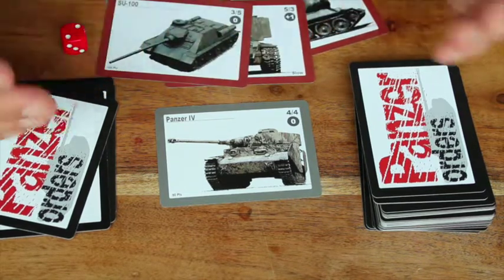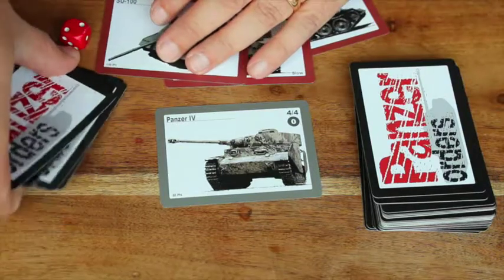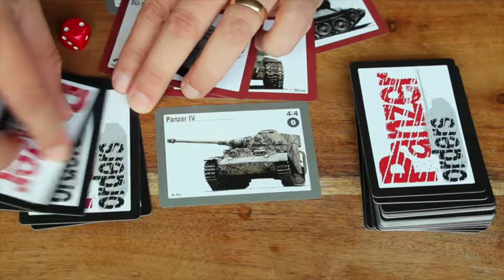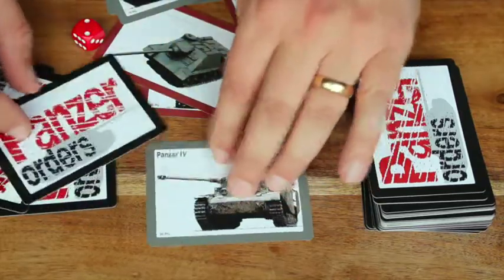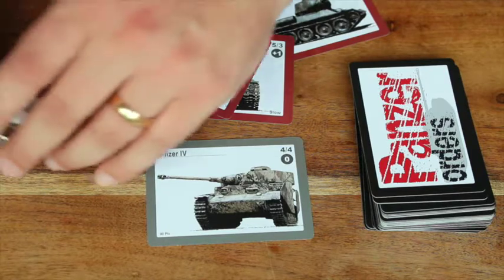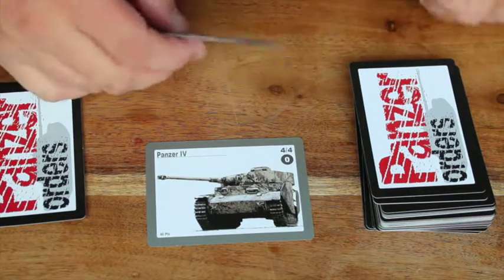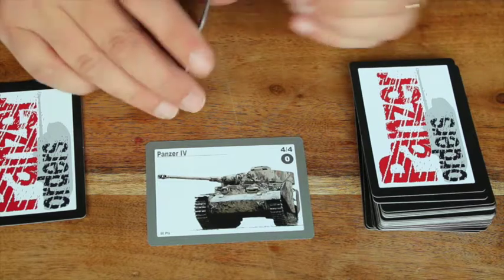The game continues until I've survived all the cards. Every turn I draw one card from the deck of 8, and that number counts down. When I get to the last one, the game is finished — if I've survived. If the tank is defeated, I've lost and can play again. It's pretty quick — you can play this in about 15 to 20 minutes once you get quick at pulling cards and rolling.